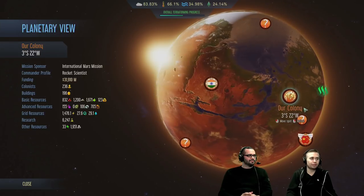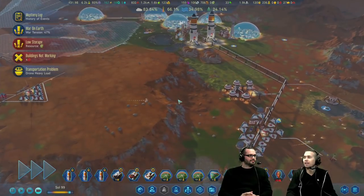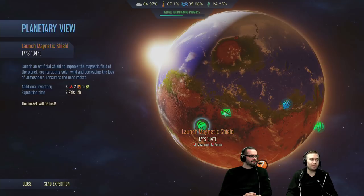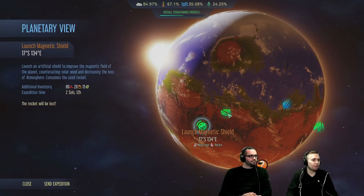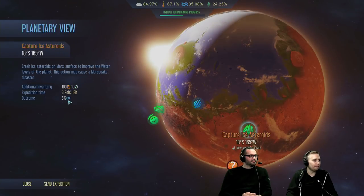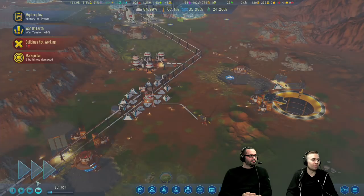This will continually progress as I get more of those parameters up — that's always a nice way to see how you're doing. The green and blue ones are free. You can capture meteors, which will bring down rare metals and anomalies. We also have the launch magnetic shield — destroys a rocket — and launch a space mirror, which heats up a lot of temperature. I could probably capture some ice asteroids too. There's a few more as well.